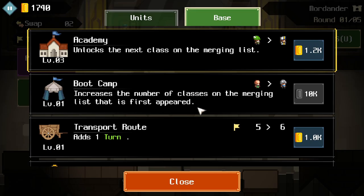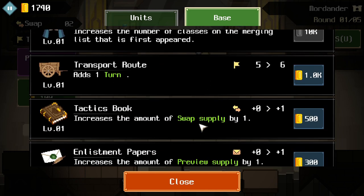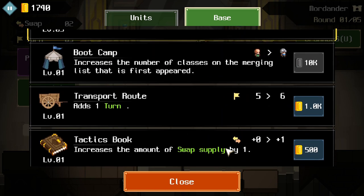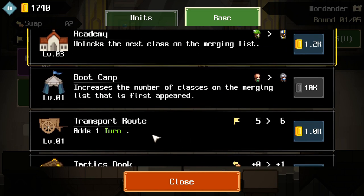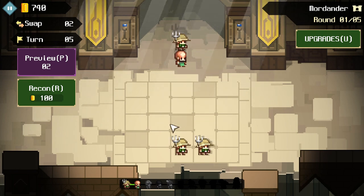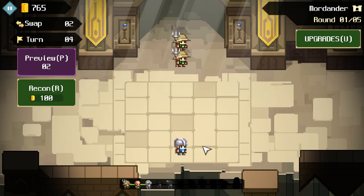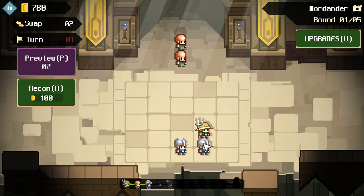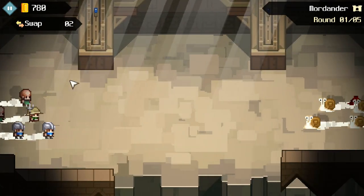Let's see what we can get for upgrades. Adds one turn. Increase the amount of swap. Increase the amount of preview. I'm not exactly sure what 'adds one turn' means, but we'll get it. Like... this is one turn right now — yeah, I think that's exactly what that is.